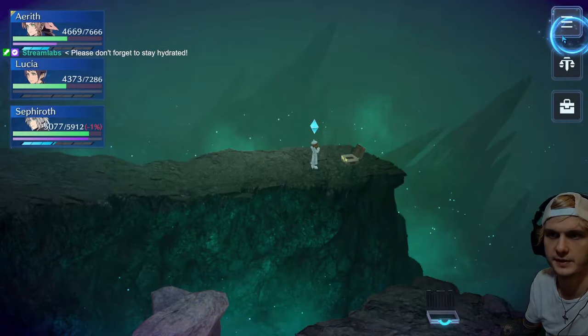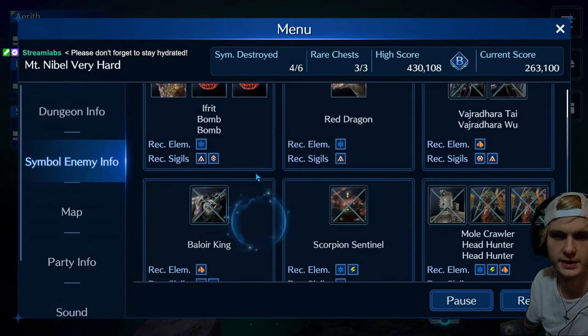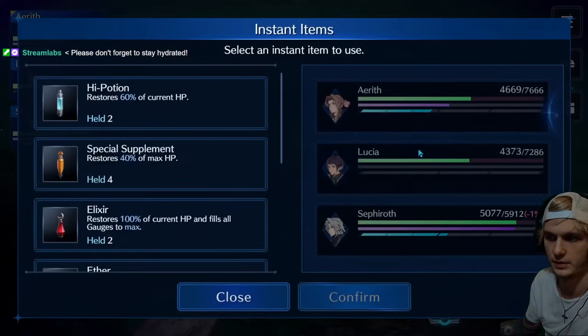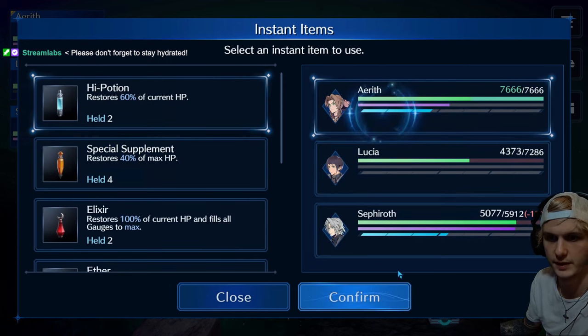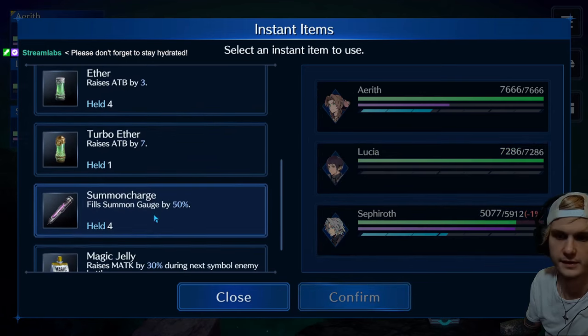Is the next fight the final boss — Symbolotomy? It is, because we skipped the dragon. Let's get going here. High potions — only two of them? Shoot. That's fine. Summon charges.